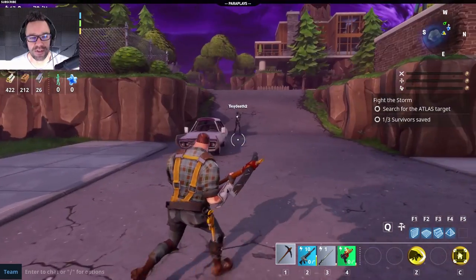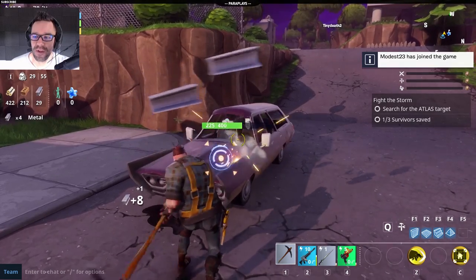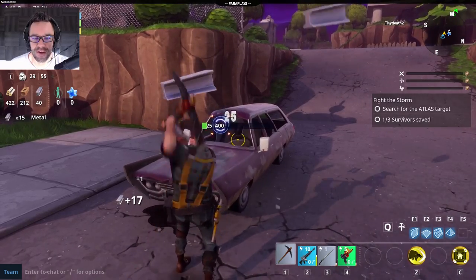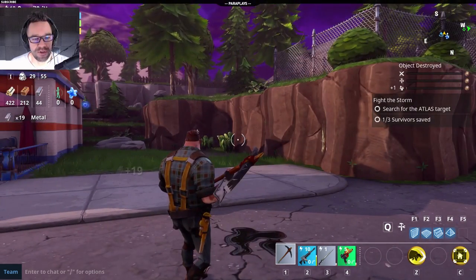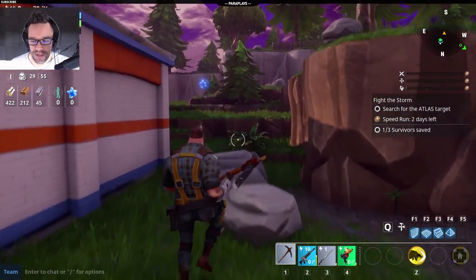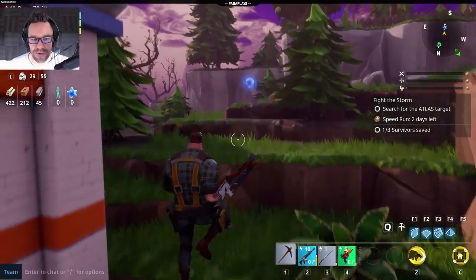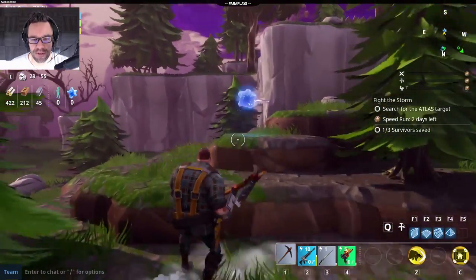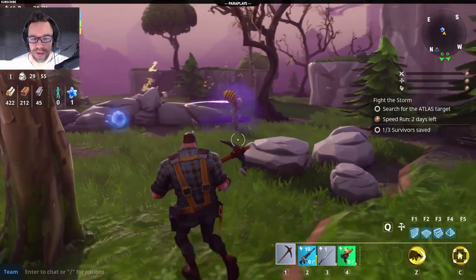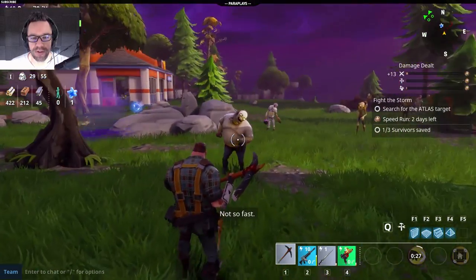So I haven't actually at this stage got much metal. So let's just get some metal. And as you can see on the left, the objectives are to search for the atlas target and try and save the survivors. So that should go into my research now. And there's some blue goo over there so let's run over and get it. Now you can see down at the bottom the little bull sign with Z — there is a cooldown, it's just like a little ability. So if I come down here and press the Z key, it does that little thing there.